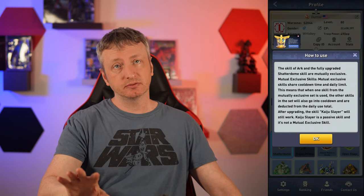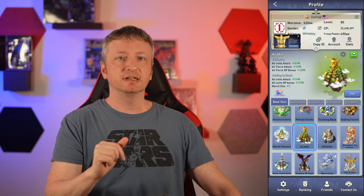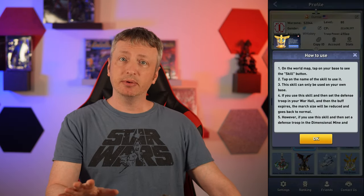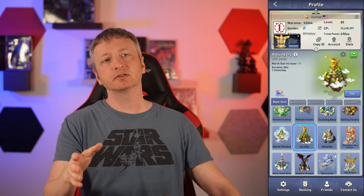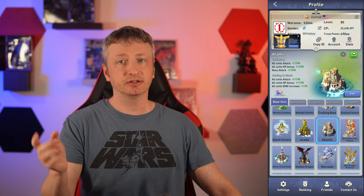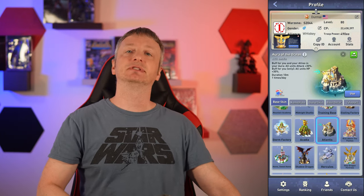So ignoring special events, number one to me is Acadia — it remains the best skin skill for me. For 30 minutes once a day, you can use Rallying Cry, which increases your March size by 10 whole units. That's not too shabby for server versus server events and other special events. The next one is Atlantis, which is number two for me, because it's going to give you a 30% attack increase when you use that skill, and everyone around you — including you — is going to get a 30% HP increase. That's going to last you for 10 minutes.